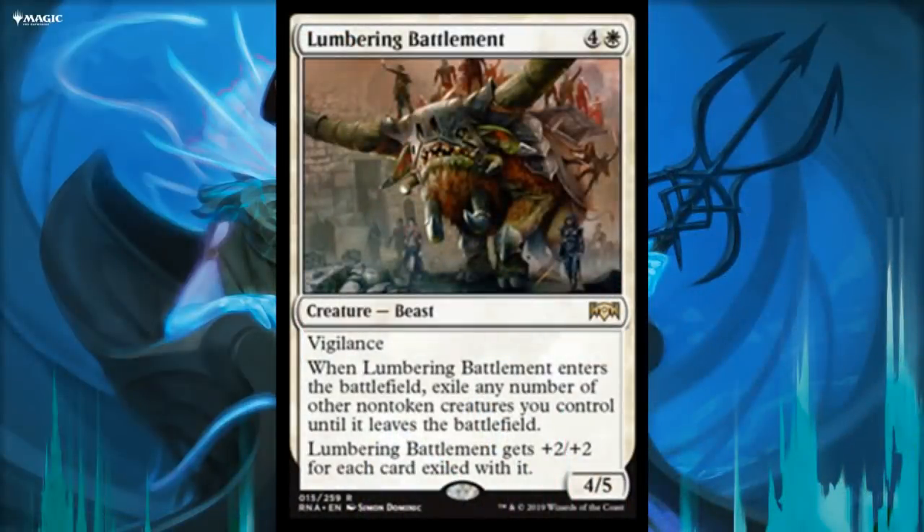Here's Lumbering Battlement — five mana for a 4/5 Beast with vigilance. When it enters the battlefield, exile any number of other non-token creatures you control until it leaves; Battlement gets +2/+2 for each card exiled with it. There's janky Johnny stuff you could do — exile two or three guys, then sacrifice it and repeat ETB triggers. But you have to three-for-one yourself when this comes into play to make it good, and unless you're doing something really tricky, I just don't see it being worth it.